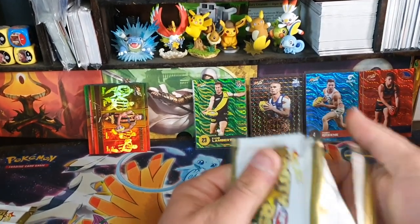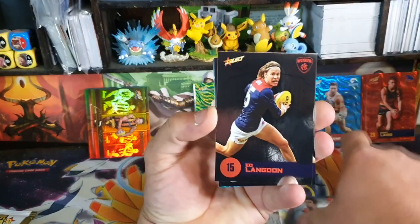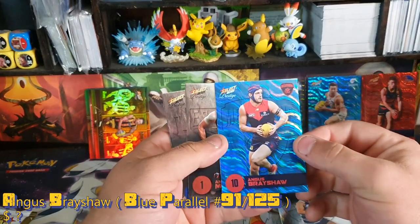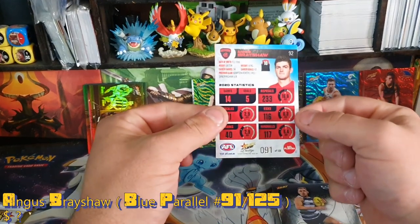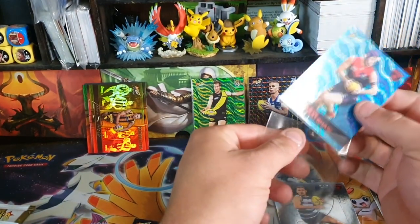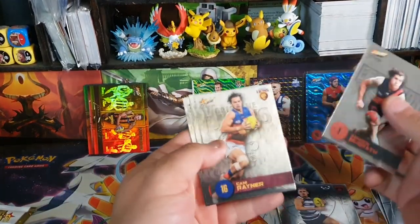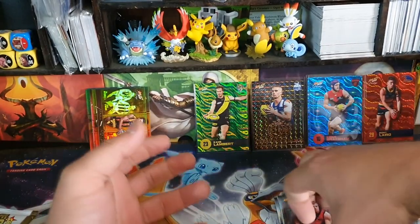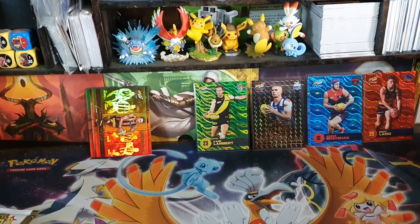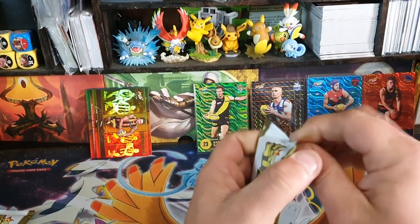I've got a Dusty one — I'd probably sell it, I'd be stupid not to. Josh Kelly, Langdon, Sellwood. We've got another blue — Angus Brayshaw, thrown to the ground, numbered 91 of 125. I guess if you get an average insert like this Clearance King you'll probably get another blue instead, which is why they put one in ten chance, so you have a chance to pull another good card, and if you do you probably won't get another blue.